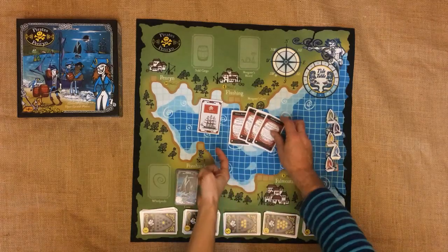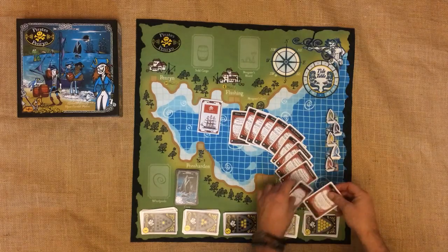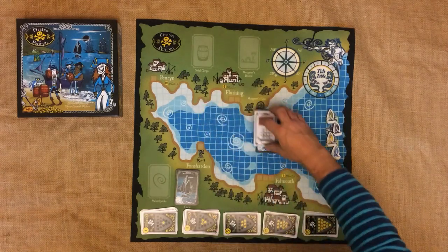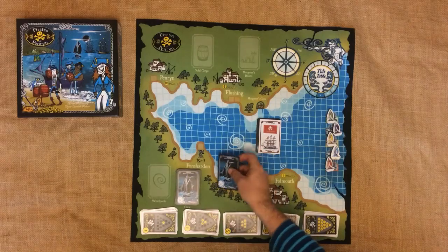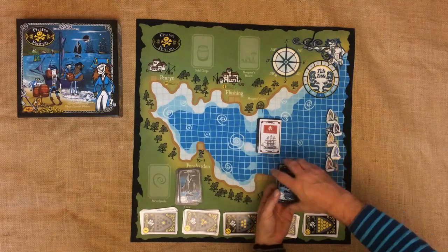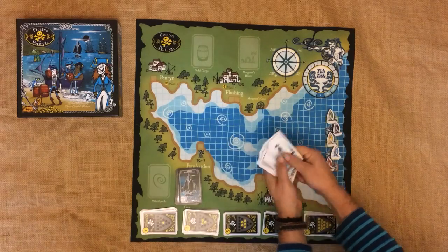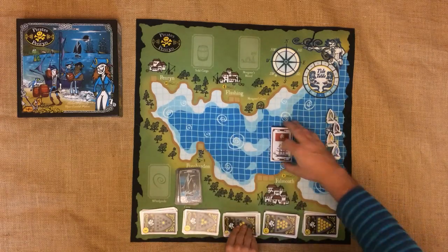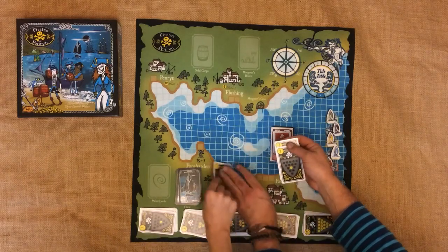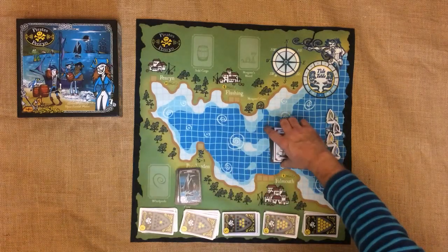Twelve rum cards each — don't worry about the different brands, them in port can't tell the difference anyhow. Stow them face down under your galleon mat. If you've got some left over because you're playing with less than five players, just chuck them in the box out of the way. Deal each player three crew cards face down and put these below decks with the rum. You can look at them but don't show them to anyone else. Then finally put a five florin card, two three florin cards and a single one florin card with the rum and the crew underneath your galleon mat. Now your big boat is all stocked.